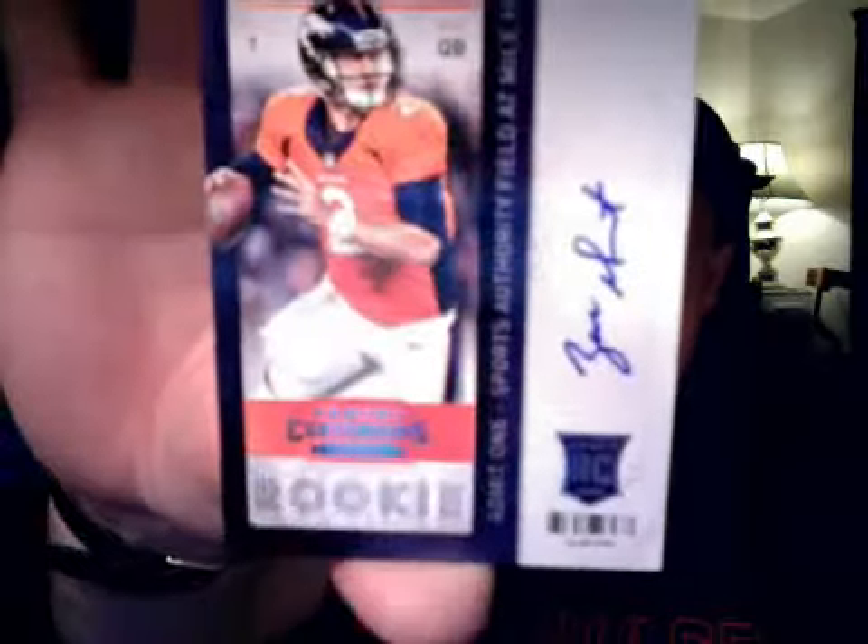Brandon Whedon — the newest Cowboy — Jared Cook, and here we go with another hit for the Denver Broncos: Mr. Zack Dysart, rookie ticket sticker auto. I've got about six of those cards right now. Tony Romo and Andre Johnson. So there should be one more auto in here still.